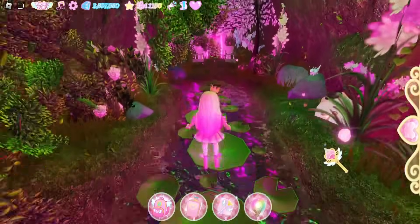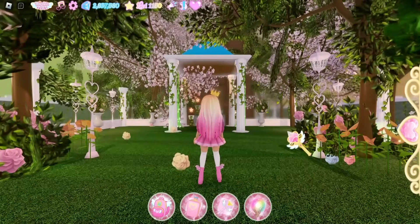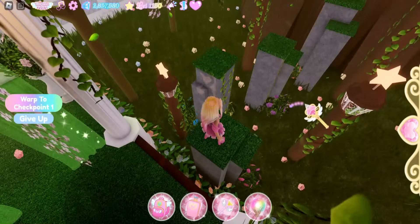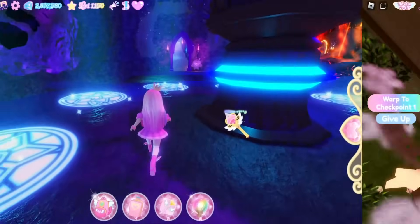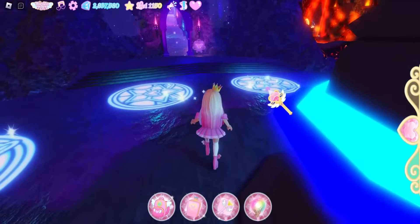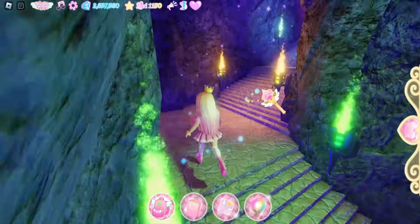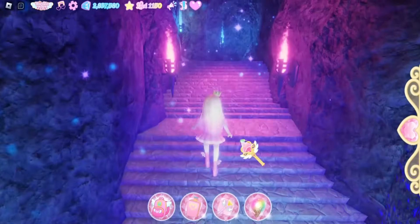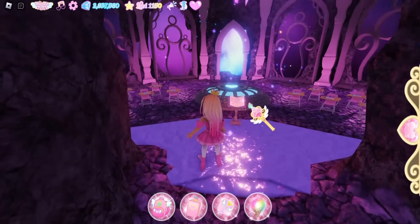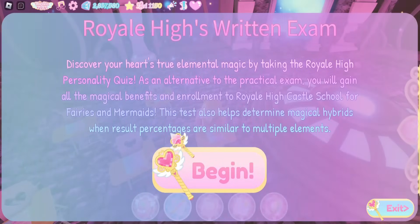The one I would like is Nature Kingdom. I wonder if I have to go up to that classroom or if I can just go into the portal. I might have to take the written exam actually. I'm going to be honest — I really don't want to do another obby because I'm bad at obbies, so I'm going to take a written exam and hope I get the nature element. I want nature powers because my friend was a nature fairy and was able to use their powers to find a chest. I'm going to sit down and take the Royal High Arium exam.